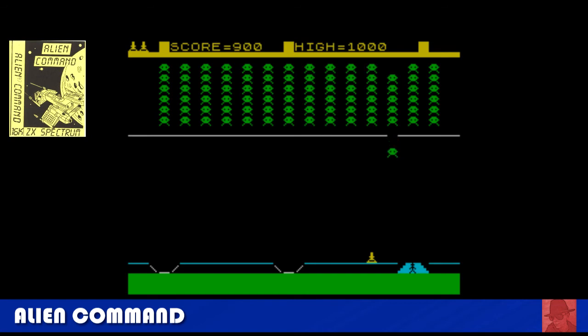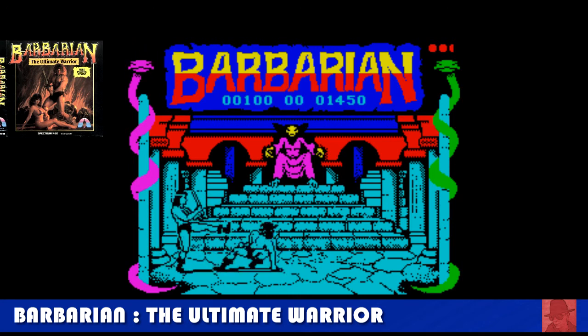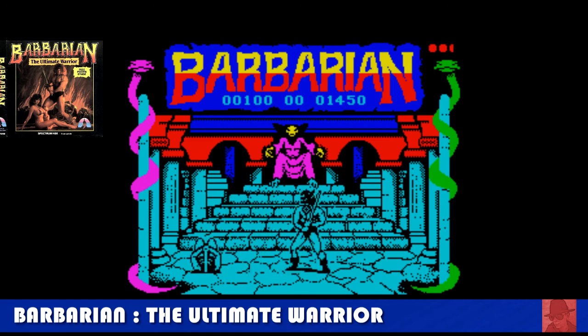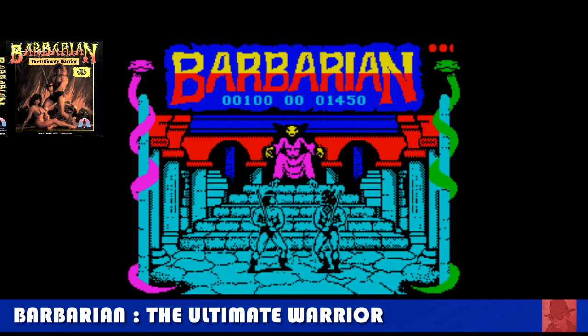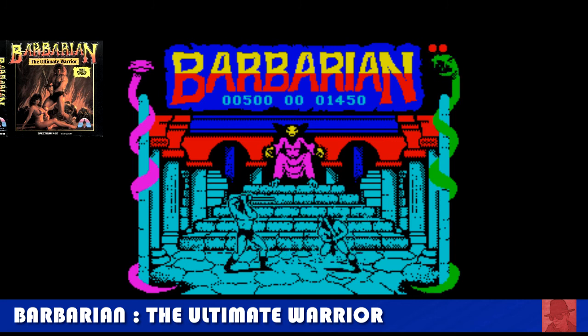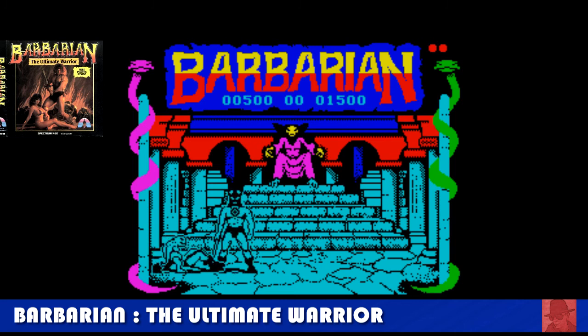Barbarian: The Ultimate Warrior — quite controversial at the time because of the cassette box, featuring Wolf and page-three girl Maria Whittaker. It plays quite well, though I never really got on with it too much. You must rescue a princess by competing in different bouts. There's a special move where you can cut your opponent's head off, which I haven't been able to master. But a very good, very popular game. It has a sequel we still haven't come to yet.